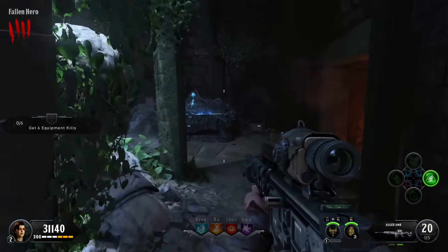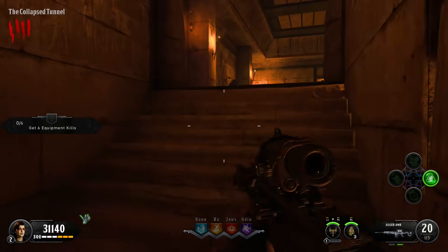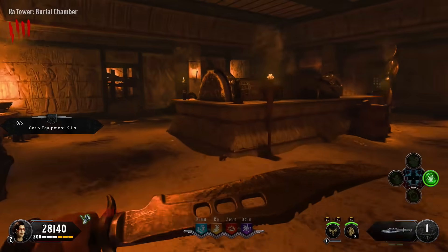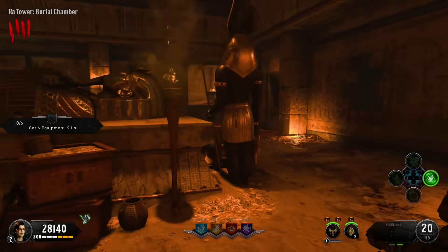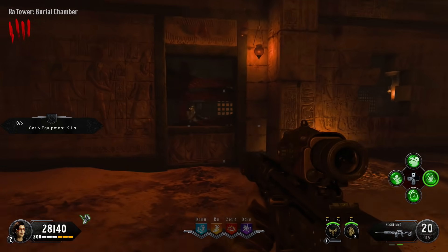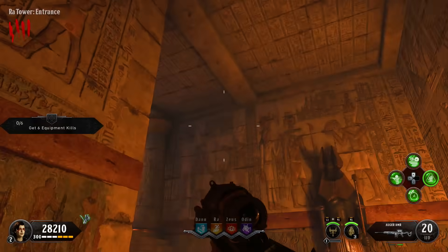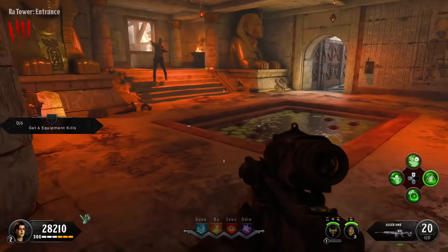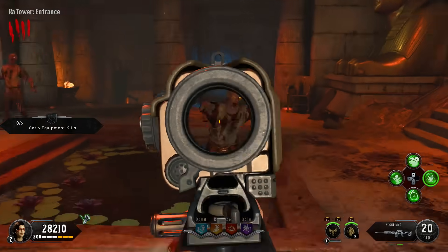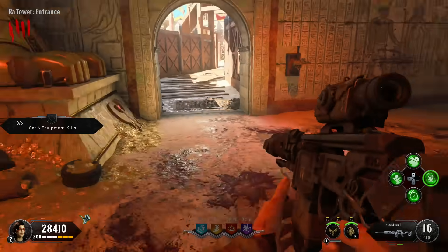Follow this corridor — the MX9 wall buy is here, and the Temple of Raw is right here. Open this door — the Bowie Knife is directly here. Follow through the sarcophagus, past the mystery box location. There are enemies here trying to kill you, so go ahead up these stairs. You'll obviously see the Egyptian layout is back and you are back in the Temple of Ra where you started at the very beginning — the pool, the sphinxes, and the Mauser wall buy.